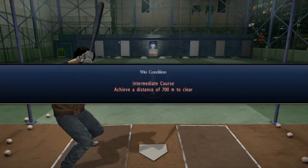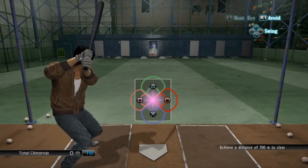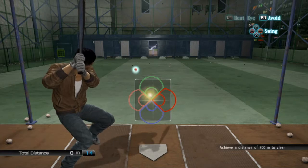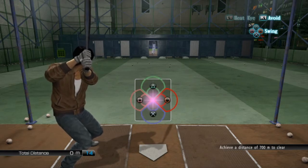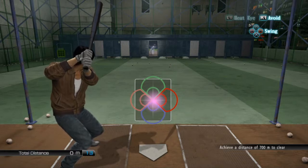Hello and welcome to another Yakuza 5 trophy guide video. In this one we're going to cover baseball, specifically the intermediate course. For this one you need to achieve a distance of 700 meters in 15 pitches. Which sounds pretty easy but unfortunately it's not that easy if you're not so used to the baseball.